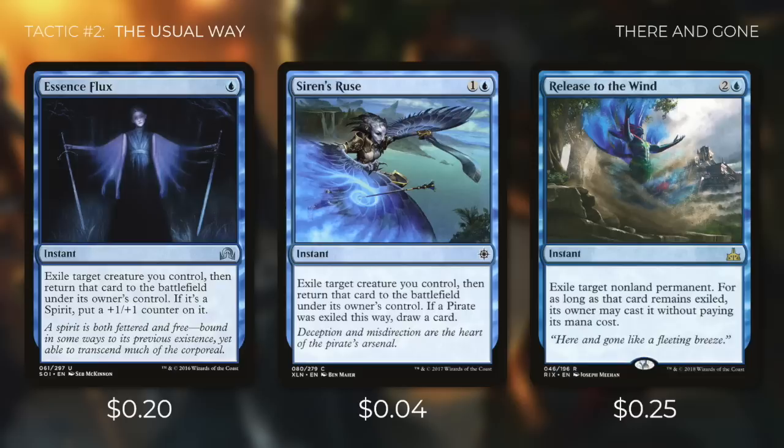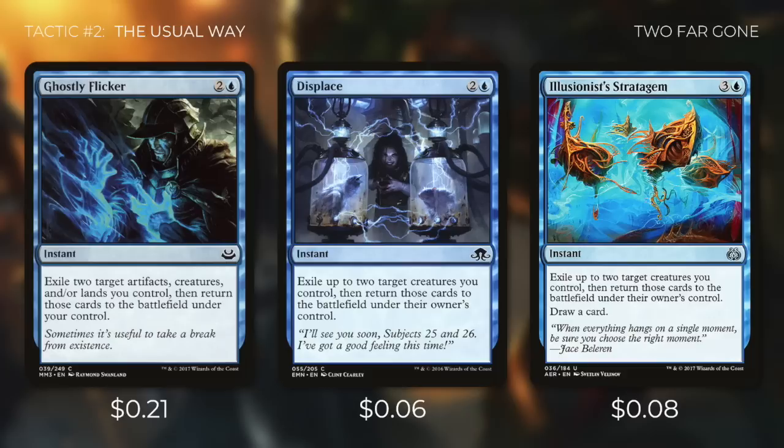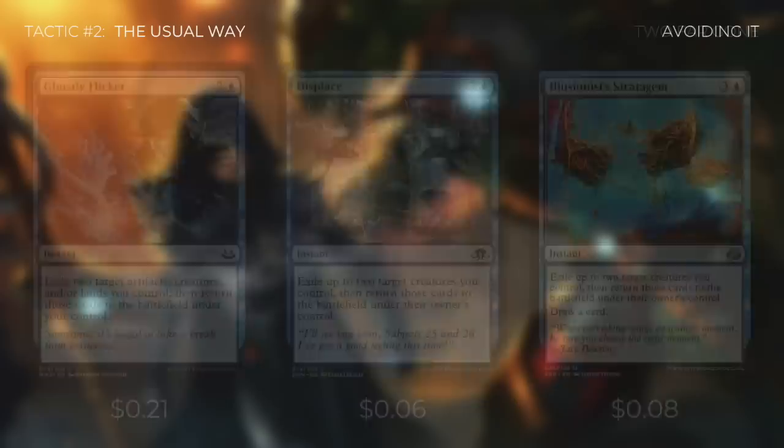Release to the Wind is a similar effect — it exiles any target non-land permanent, and for as long as it remains exiled, its owner can cast it without paying its mana cost. This can save Nicol Bolas from targeted removal and even board wipes, and then we can cast him again for free during our main phases. We're also running Ghostly Flicker, Displace, and Illusionist's Stratagem, each of which exiles up to two creatures we control and returns them under our control. Illusionist's Stratagem also draws a card, though it costs one more. These cards provide a ton of value depending on what creatures we have in play.